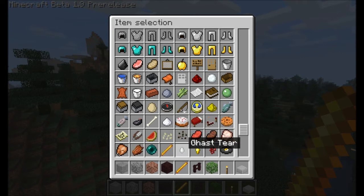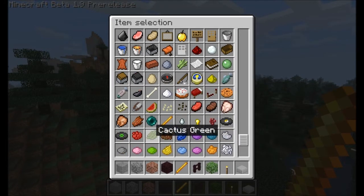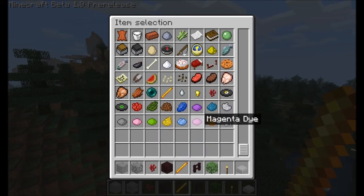Ghast tear — I don't know what that would be used for. And gold — this doesn't have a name but that would be a gold nugget. Nether wart — I don't know what that's for either. I'm kind of dyslexic so I'm sorry.